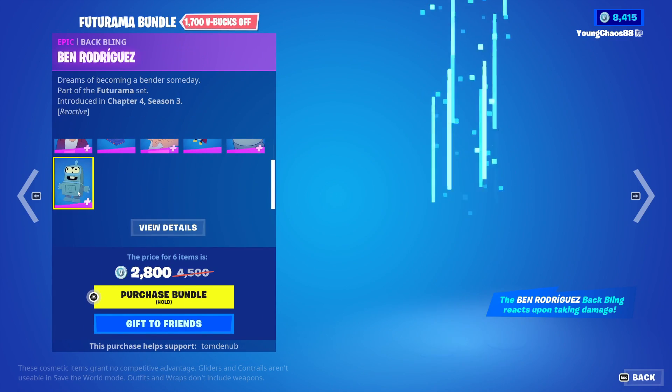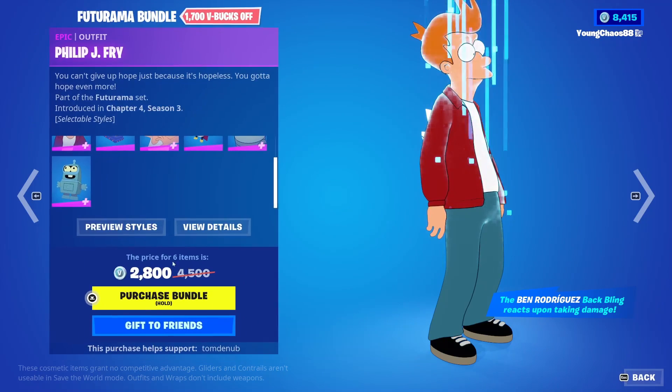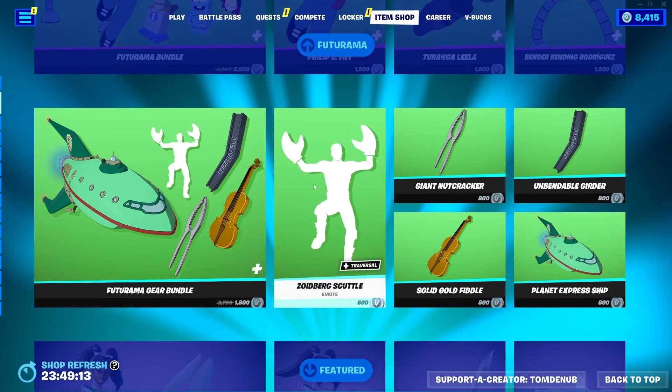We have Bender Bending Rodriguez with the Backbling Bender Rodriguez, an epic skin, 1,500 V-Bucks. This skin has a Secondary Universe 1 style, and the backbling is reactive to damage — pretty cool there. And you can buy everything else separate.